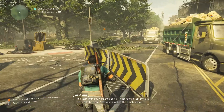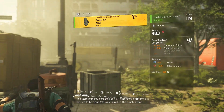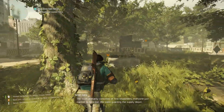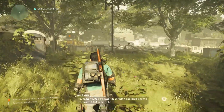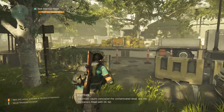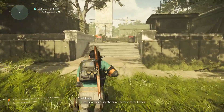An NPC narrates: the team primarily consisted of first responders, everyone just wanted to help out. They were guarding the supply depot. Countless faults concealed the contaminated dead and containers filled with DC-62. She says she was lucky, but can't say the same for most of her friends.